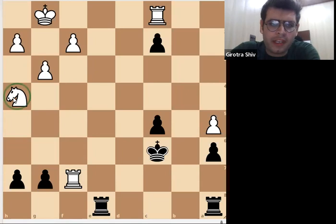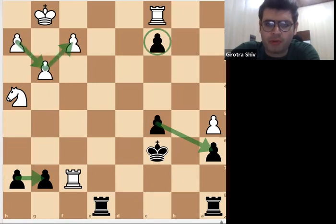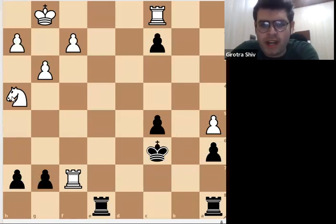In this position, it is looking like white is better because white is having an extra knight. Black is having 2, 3, 4 and 5 pawns, and white is having 3 and 4 pawns, and 2 rooks each side. If you see this position, it is looking like white is better because of this knight.